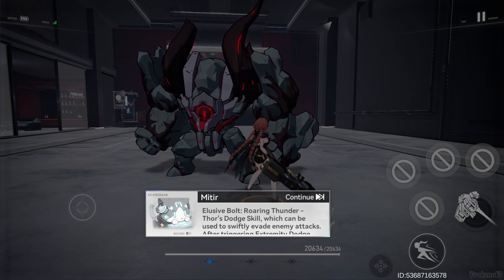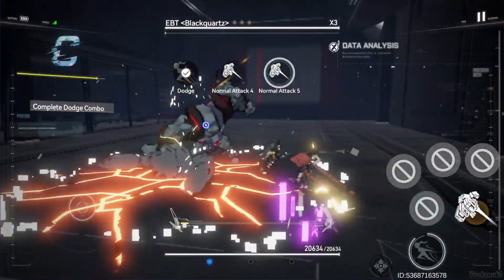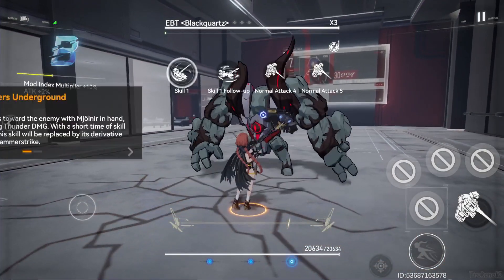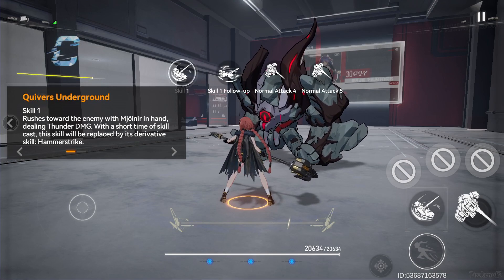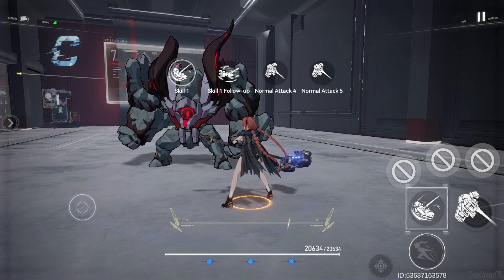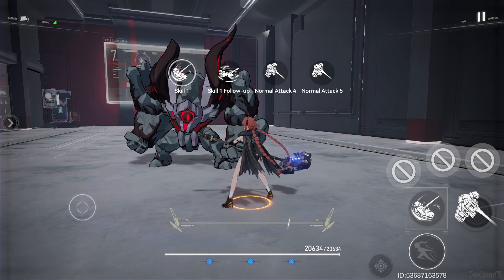Next up is her dodge. Every time you dodge, you can go straight to the fourth and fifth attack, which is important because the fifth attack gives a trace back. So when you dodge and go into your attack, you start from the fourth attack and then go into the fifth one, which gives you the trace.